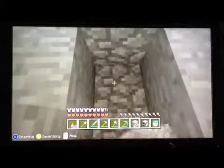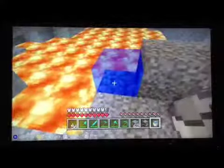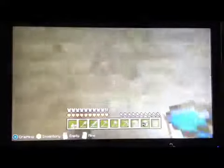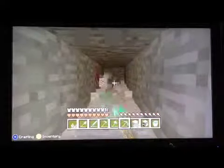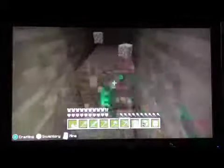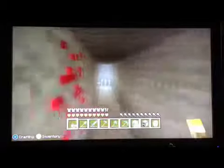Everything that you need I will leave in the description. It looks like we just found some lava — there's probably some diamond around here somewhere. I'm going to go back down and do the same thing on the other side, because if you do both sides you have a better chance of finding stuff.